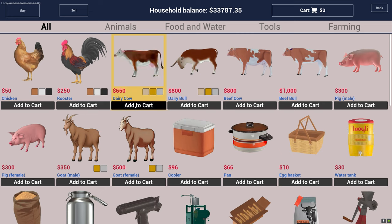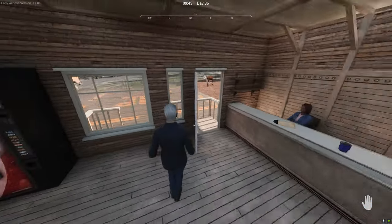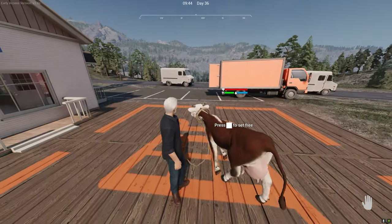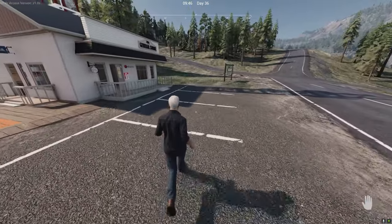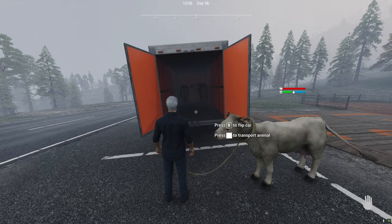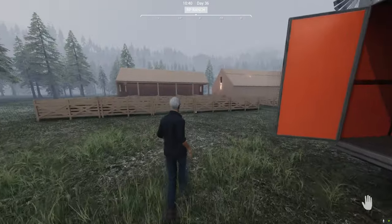We're looking for a dairy cow and there are different colors — I like this white one. Let's add that to the cart for $650 and check out. Let's go ahead and collect this cow. I always walk into the doors and they always push me around. Hop on in there, buckaroo — we'll do this three more times and get these guys to the ranch, taking them out one at a time.